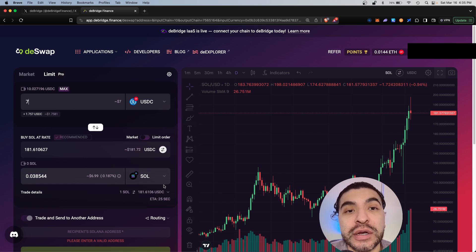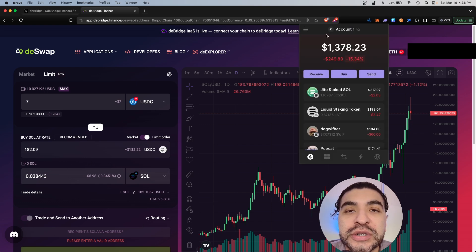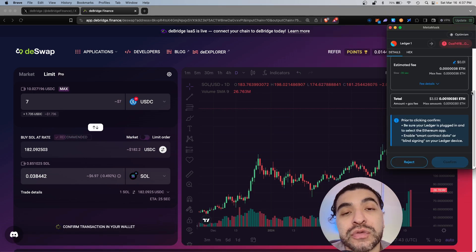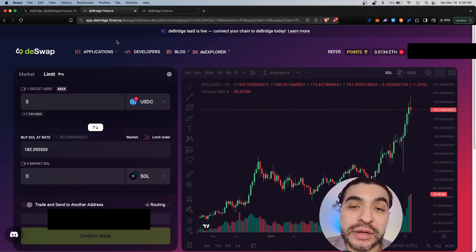At the time of filming the SOL token is roughly $181.61. Remember, dBridge is cross-chain, so we'd be going from Optimism into Solana — this means you need a compatible Solana wallet; I recommend Phantom. For the limit order price, I'll put $182.09. By modifying this it becomes a limit order; you're also free to just do a regular market order and it'll execute right away. You do need a recipient Solana address, so I'll grab that from my Phantom wallet under Account, copy the wallet address, paste it in, and click Confirm Trade. Gas is only one cent on the Optimism side. We'll click Confirm.